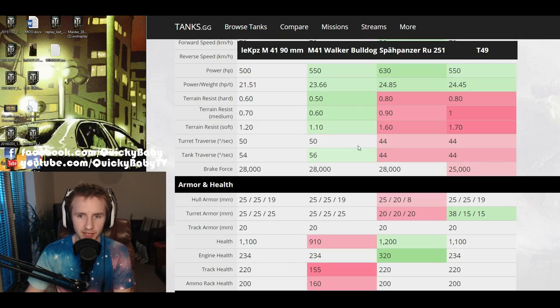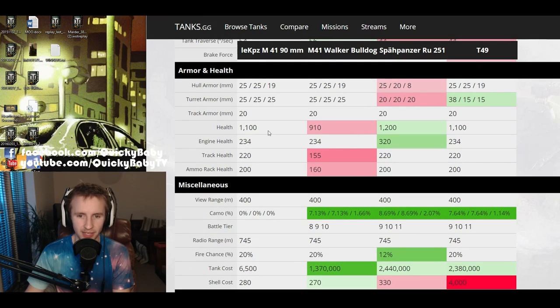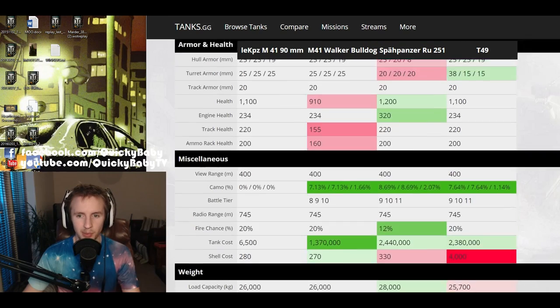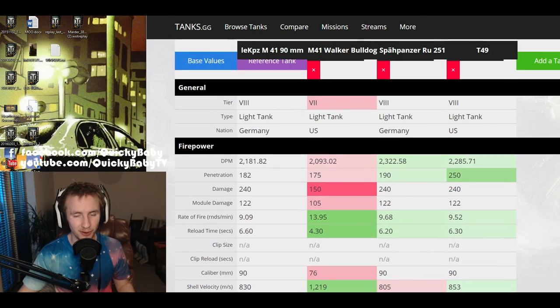One great thing about this vehicle after playing the M41 Walker Bulldog at tier 7 is that it gets the health of a tier 8 light tank — same as the T49, unfortunately less than the RU251 — but that extra 190 hit points makes you so much more resilient. And thankfully Wargaming have not skimped on the view range: 400 meters means an excellent spotting distance with coated optics and crew skills. Anyway, I think that's quite enough theorycrafting — let's see how this beast performs in some gameplay.